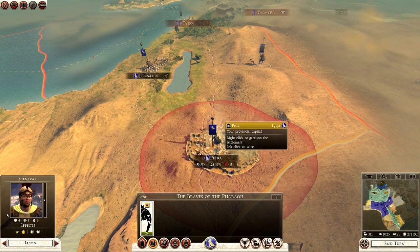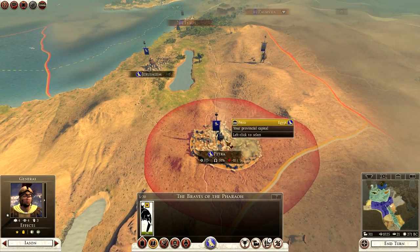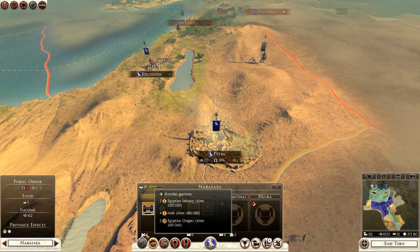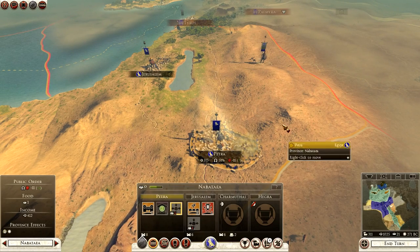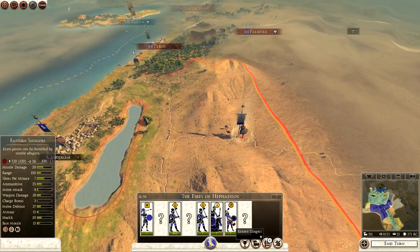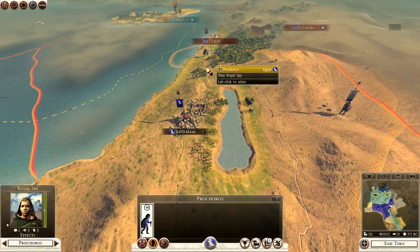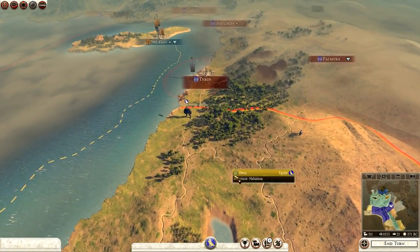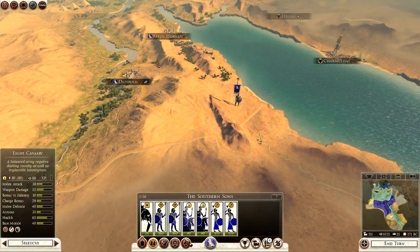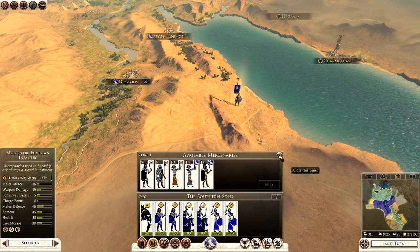If the Seleucids attack Petra, I don't have an awful lot of good units there — just mobs, Egyptian infantry, and only two units of slingers. Whereas they've got decent men. But my elephants should be more than a match. I will eventually go up towards Tyros and take that as well. I can't afford the leopard mercenaries now unfortunately.